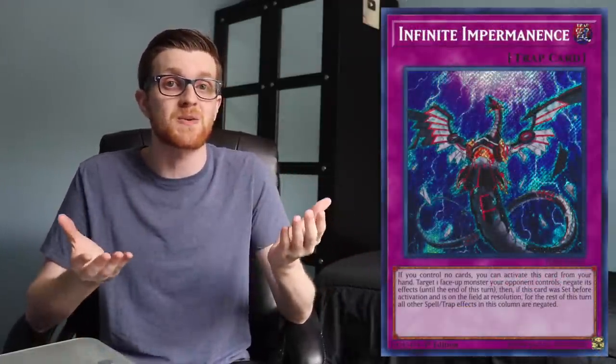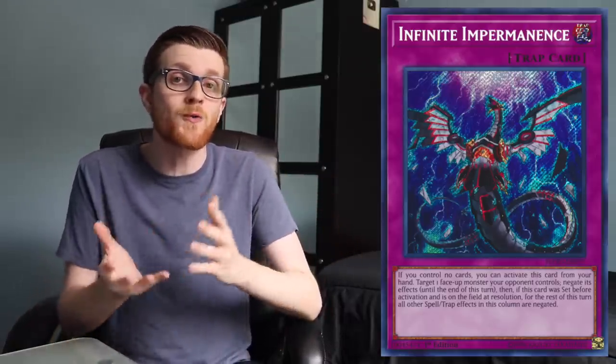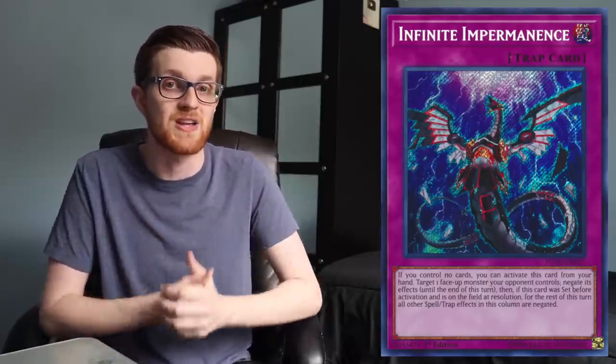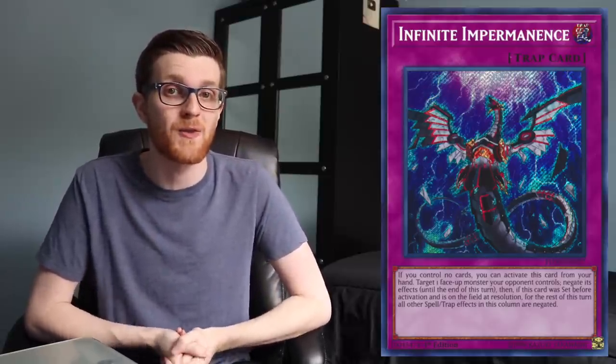One card in particular that Crossout Designator can stop that Called by the Grave cannot is Infinite Impermanence, because Infinite Impermanence does not go to the graveyard, and also because it isn't a monster, you can't use Called by the Grave to negate it — which is why a lot of people opt to play that card over something like Effect Veiler. However, Crossout Designator can stop it if you banish one of your Infinite Impermanences from your deck.